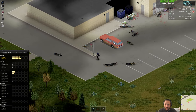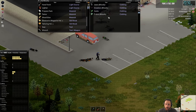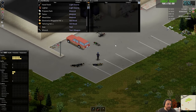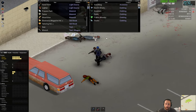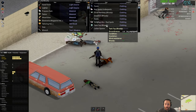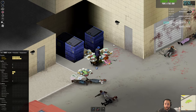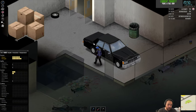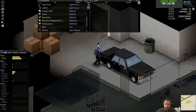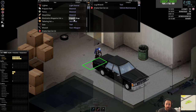The next big update of Project Zomboid — I have no idea what its ETA is — is going to be introducing crafting your own metalwork weapons and the like. You'll have a forge and a smelter and that kind of thing, so you'll be able to make forged weapons with metalworking. Of course, this isn't out yet; nobody but the developers have played it, so it's all speculation.